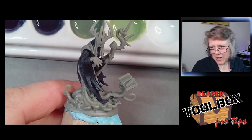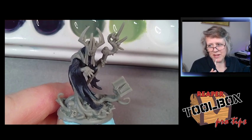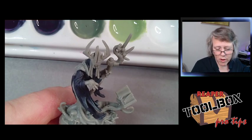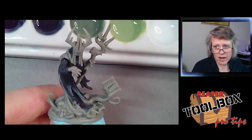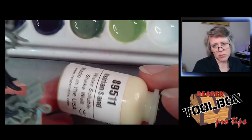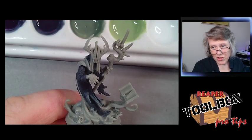I almost never use Linen White anymore because there's so little yellow in it — I find it doesn't make a difference. I use Pure White, or Creamy Ivory, or Oссyrian Sand. Creamy Ivory is more of a buff color, a brownish yellow. Oссyrian Sand is brighter and more saturated, so that will influence what you use it on.